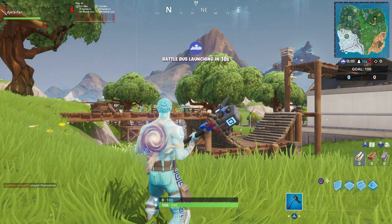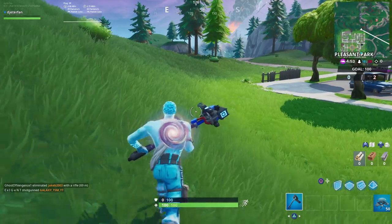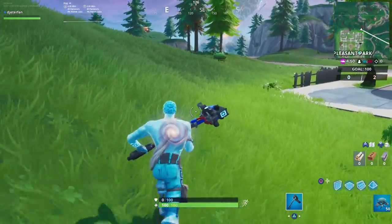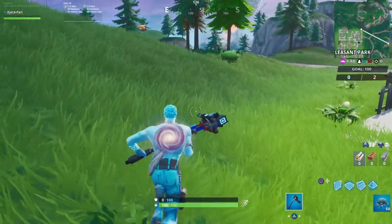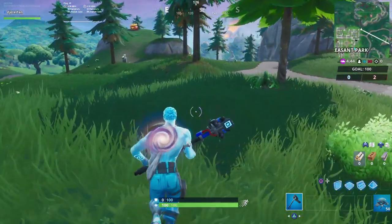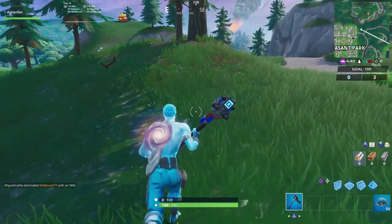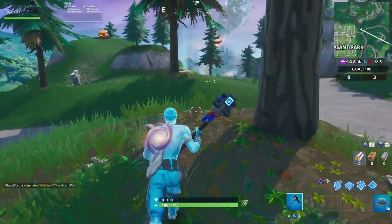It's super super easy. The first thing you need to do obviously is land in Pleasant Park. You're going to be able to find the time trial just below the Durburger that is located on the mountain with all of the rifts. Now in previous seasons this challenge has come out and you needed a bunch of mats to complete it.